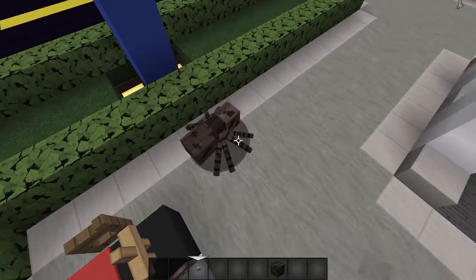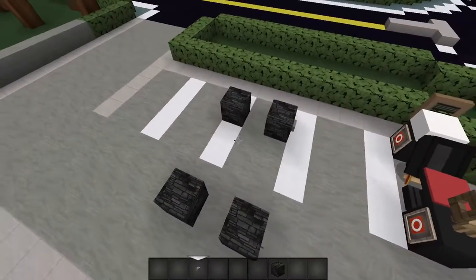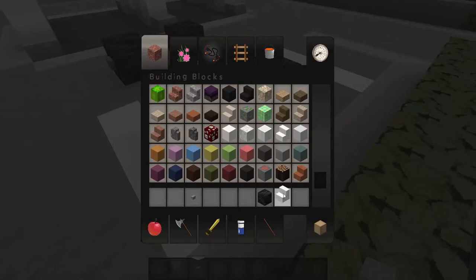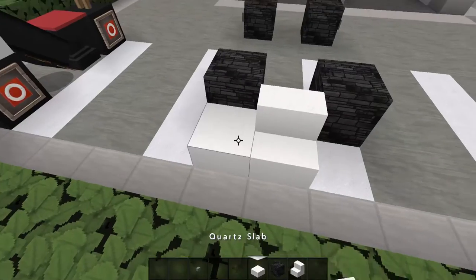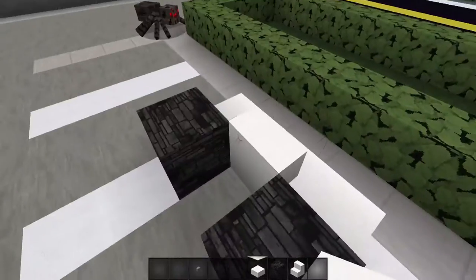Since I said I'll make the quartz version, we're gonna use quartz stairs — you want one quartz stair right here, then pick up quartz slabs and place them like these. Yeah, that's pretty much it — really easy to make.